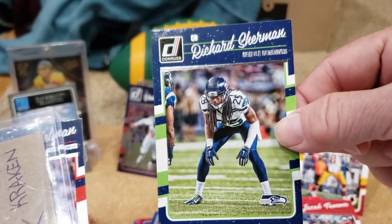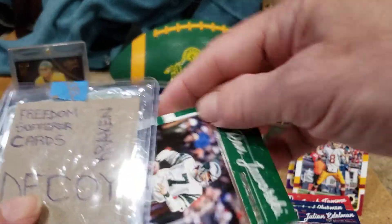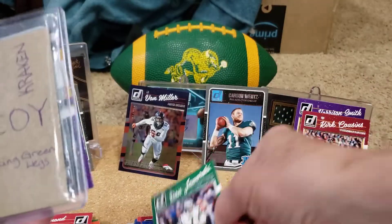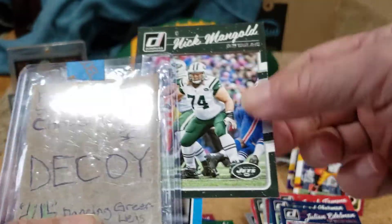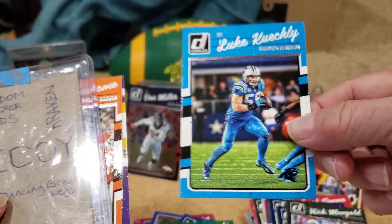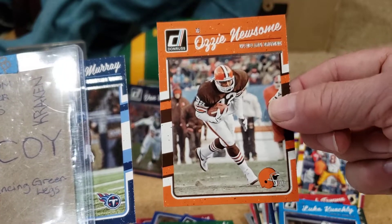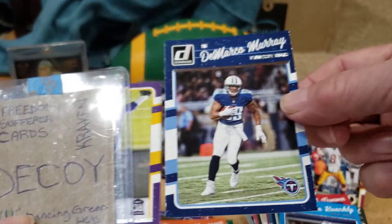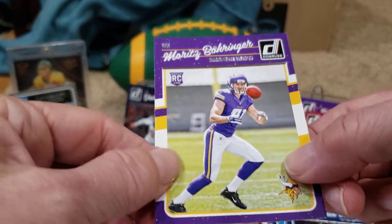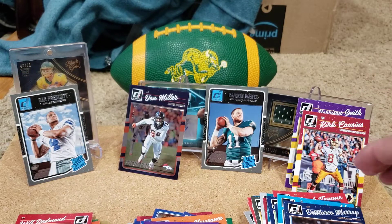Alright, this is the last pack in part one. Richard Sherman. Julian Edelman. Ron Jaworski — going in the way-back machine for this one. Nick Mangold on the Jets. Luke Kuechly on the Panthers. Ozzie Newsome — he was also general manager for quite a while. DeMarco Murray on the Titans. And our last card is a Marquez Valdes-Scantling — another Vikings rookie who did not pan out.